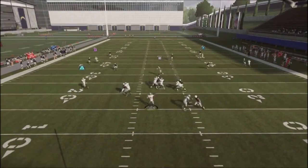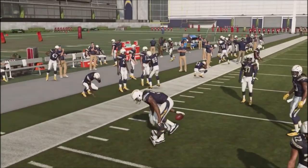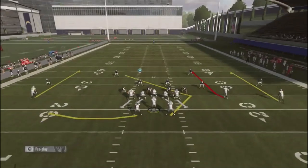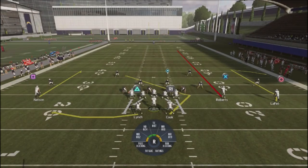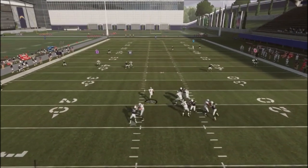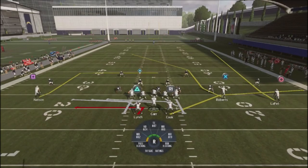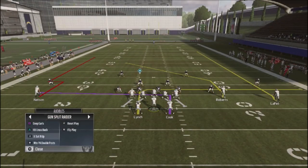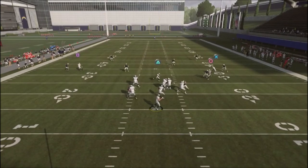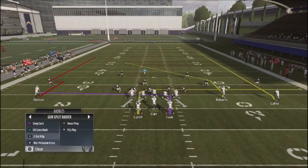That streak route opens up the offense because your opponent has to start accounting for it, which gives you a check-down underneath. You've also got another check-down, so he's got three spots to defend: the middle of the formation, the left wing, and that streak route up the middle. You could have a guy that locks this play up if you spam it too much. Against cover two, you get an opportunity to hit the seam. The X out-and-up against cover two is not necessarily the best play — sometimes you can hit the out-and-up but the defender can float up and you can get blocked.